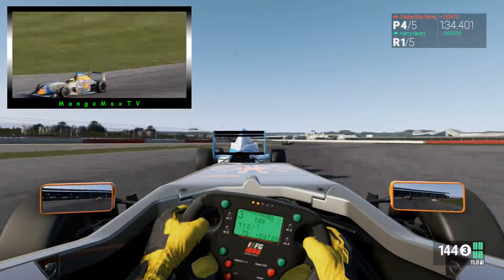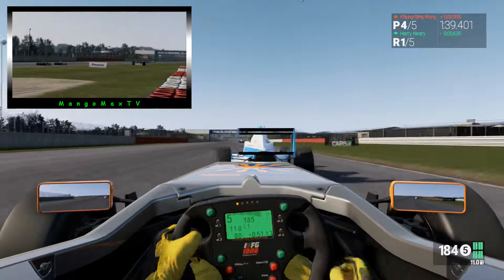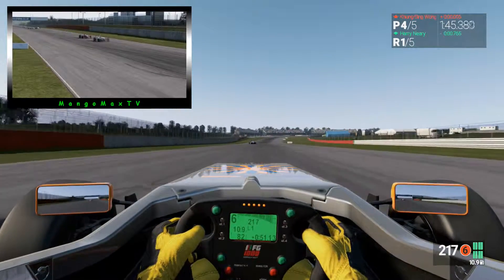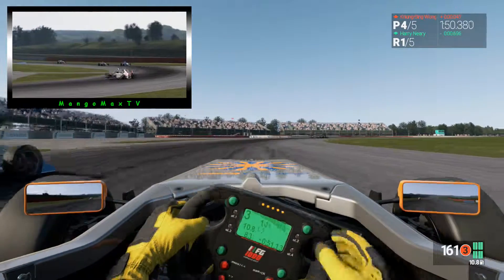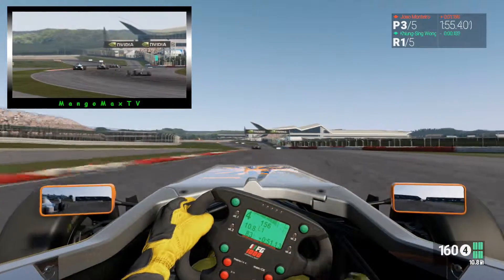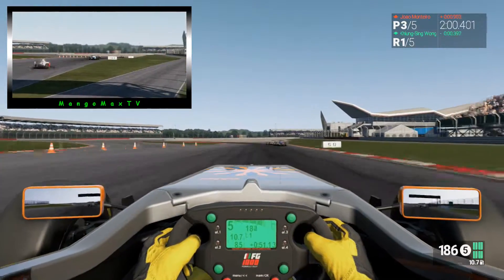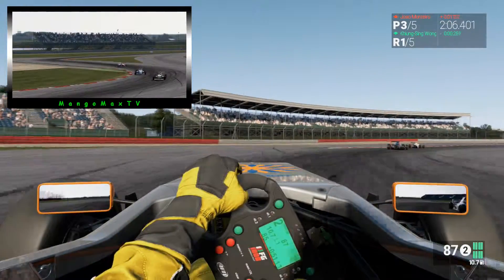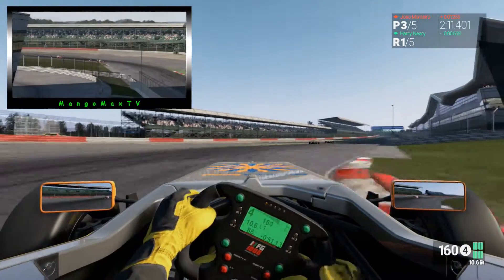Das größte Problem, was ich bei dem Fahrzeug habe, ist ein bisschen zu wenig Grip auf der Vorderachse. Das hätte man sicherlich noch verbessern können, aber für das Rennen war es fahrbar. Da ist immer eine gute Gelegenheit zu überholen. Allerdings geht er jetzt außen an mir vorbei. Wir fahren Kopf an Kopf, aber ich kann mich dann trotzdem auf der Innenlinie durchsetzen. Und bin hier etwas zu spät auf der Bremse und komme hier schlecht raus aus der Kurve.